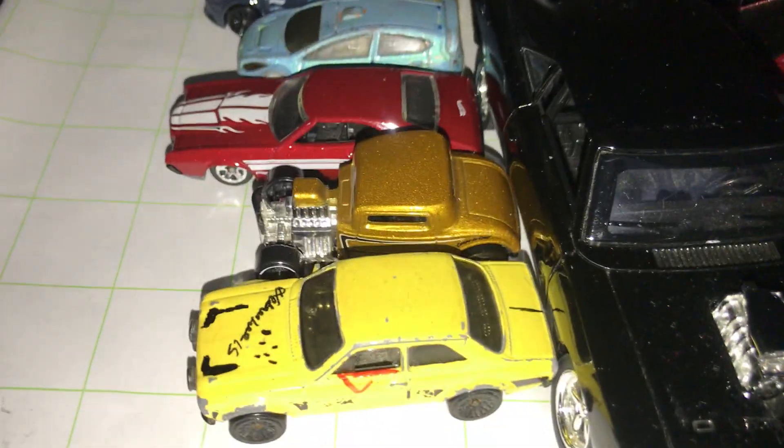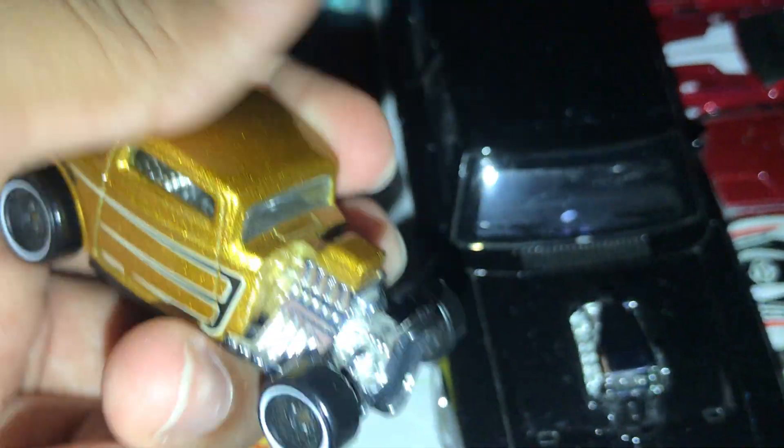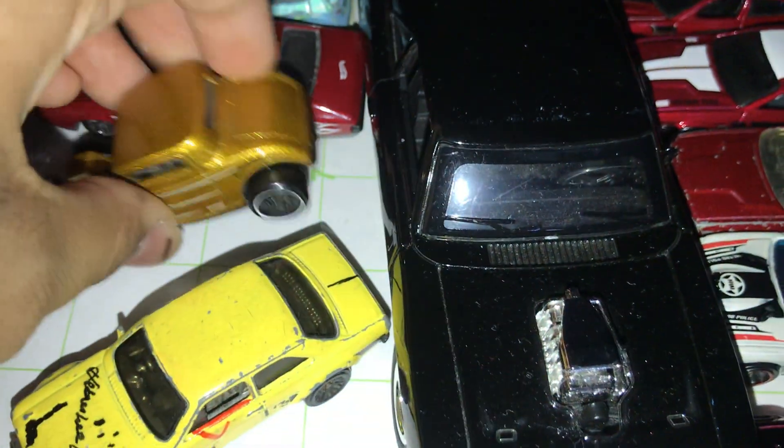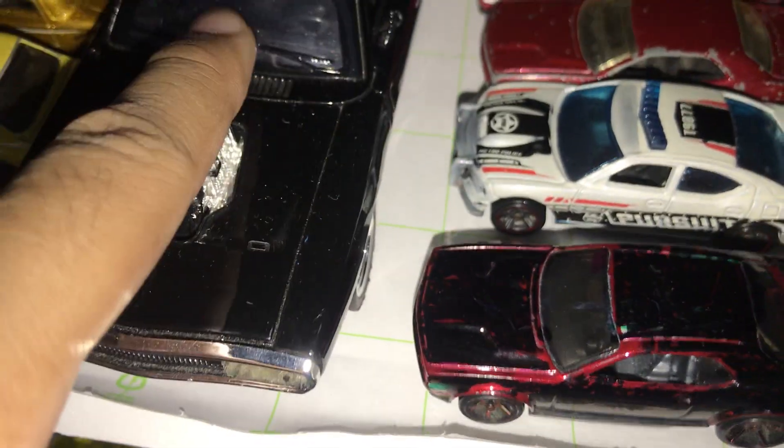Fiesta, Torino, 1932 Ford. This one is also cool, by the way. I love the golden one. Big looking diecast in my collection. This is a Dodge — if I'm ready for Fast and Furious. Dream by Dom's Torino. This one has a pullback.